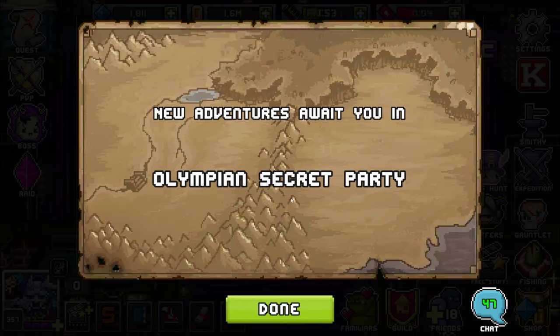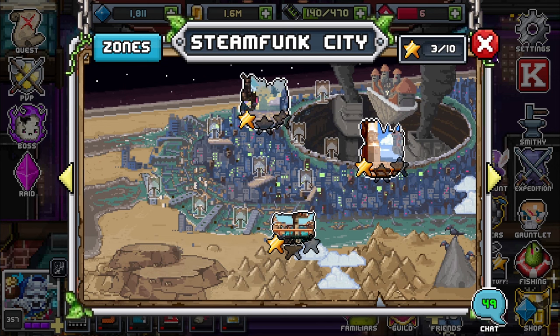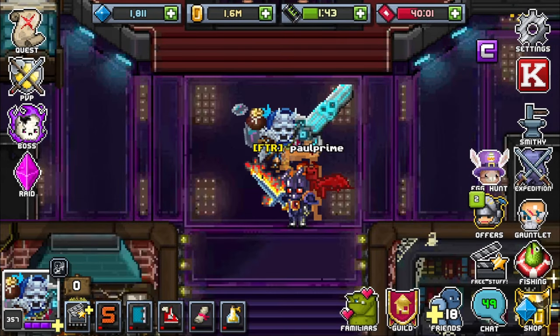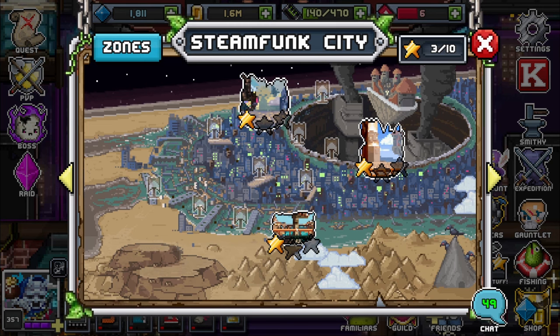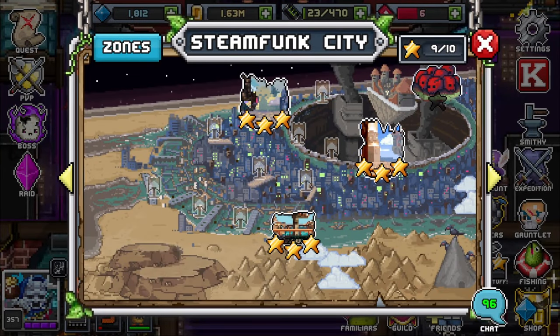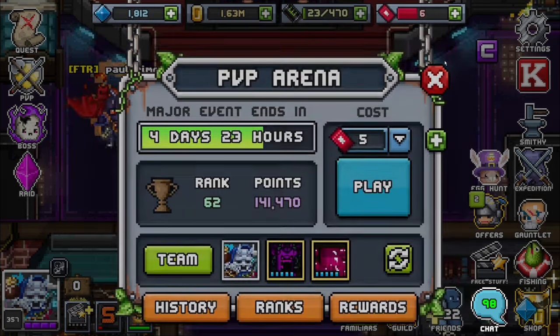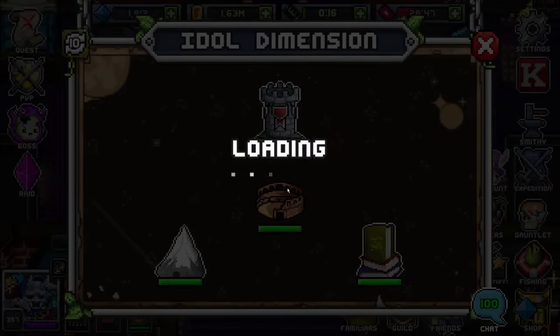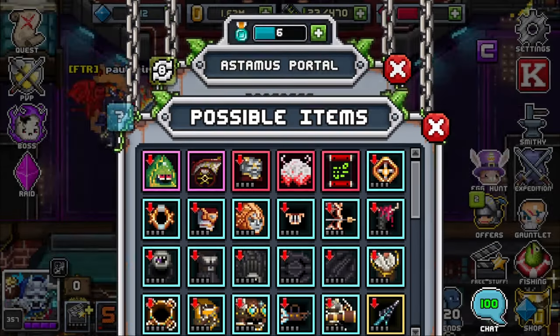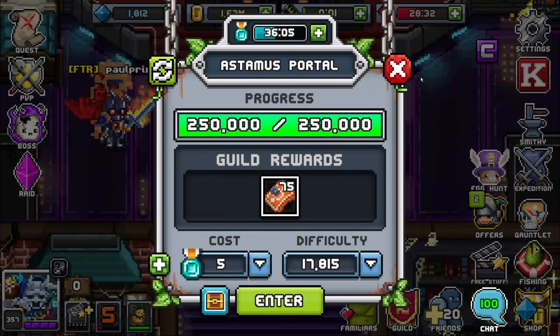New adventures await in Olympian Secret Party — very exciting. Before finishing the episode with loot drops and the raid run, I'm going to go ahead and complete all the stars. I went ahead and finished all those stars. PVP will remain the same if you already pushed it — you can't see a difference until weekly reset. Expedition should automatically change all the gear to your current tier once you get into that tier. So if you were in tier 16 and saw it as tier 16, now it is tier 17.